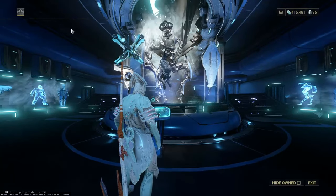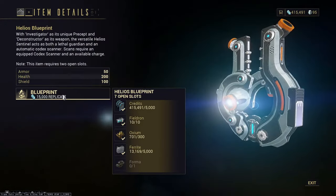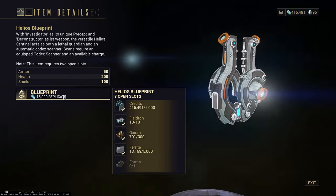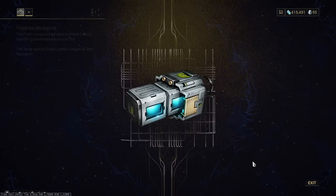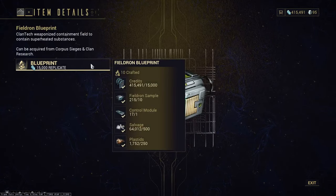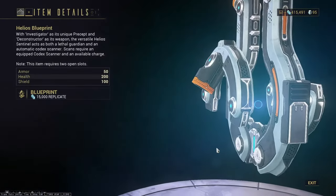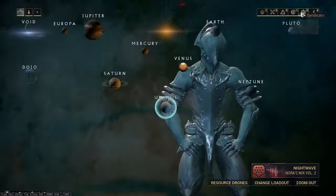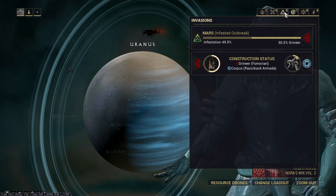You have to go to your foundry and build a clan key. Once you wait 12 hours for your clan key to build, you can fast travel to the Energy Lab, go to the Sentinel page, and get Helios. To make him, you need the Field Drones, which I already showed you how to get — one way was from Fortuna Bounties. You can also buy blueprints there and they take like 12 hours to craft. You can also do invasions, but you won't have many of them as a new player. Definitely the way I got them — from Fortuna Bounties — was the best way.